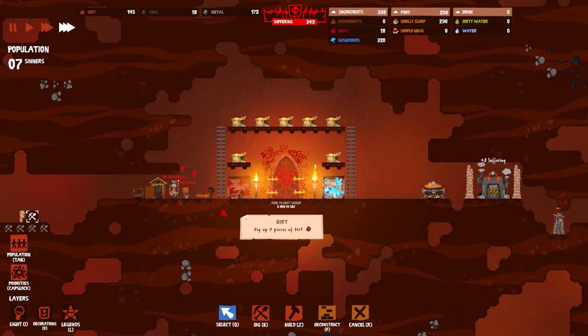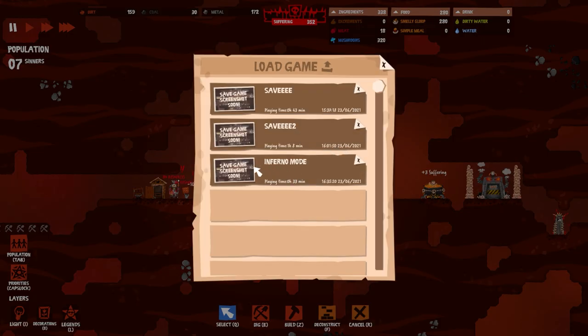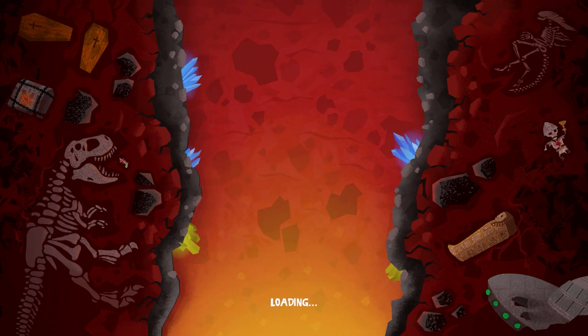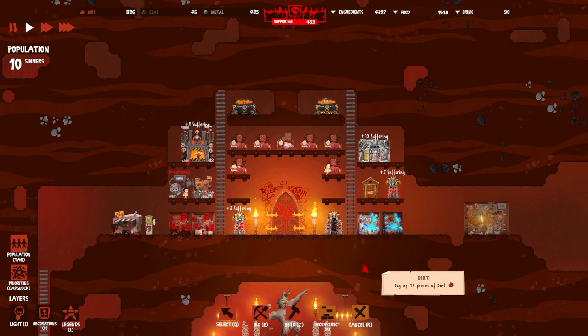The maximum you can have is 10 sinners. I'm gonna load this other save. This is after I finished the prologue — I'm not going to save the other one. Okay, here's what I built on stream today. It's so much nicer. Maximum of 10 sinners in this demo — the release game is going to have a maximum of 50.